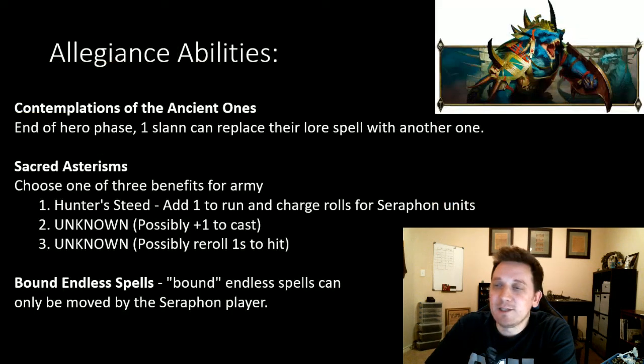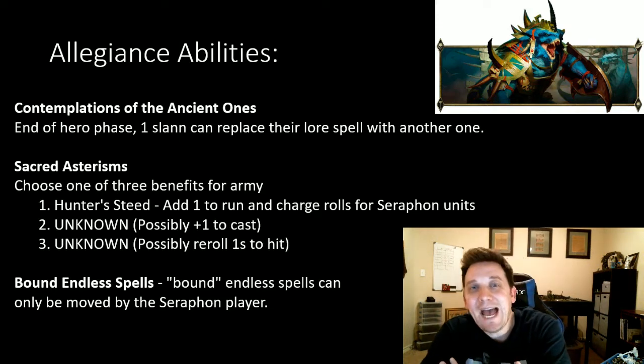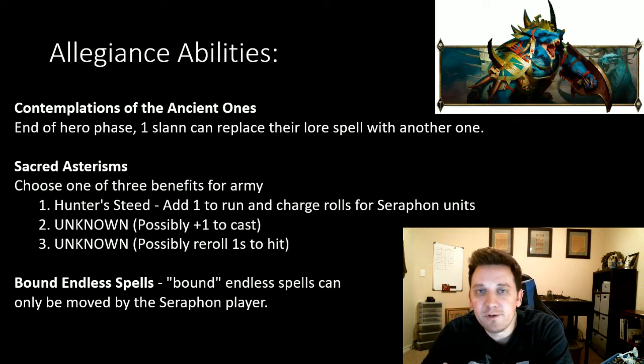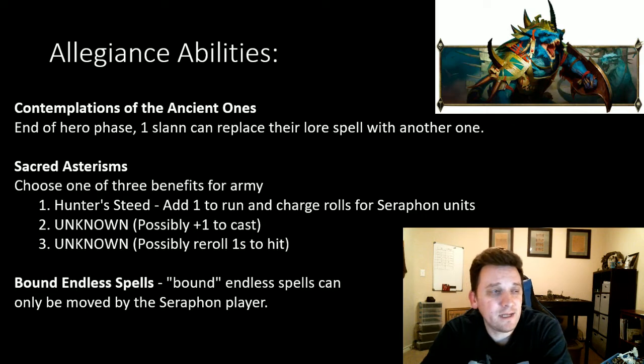We've also seen some allegiance abilities. We don't know what they all are yet, but some of them basically look like what we already have, just split up and rearranged. The first one is Contemplations of the Ancient Wands — at the end of your hero phase, one Slann can replace their lore spell with another one. We've basically already got that, but it's nice to see it continue; you can start with a damage spell and flip it to a heal if you need it.